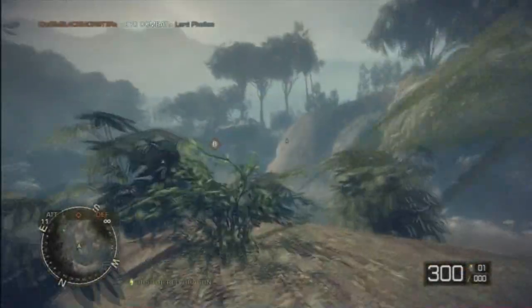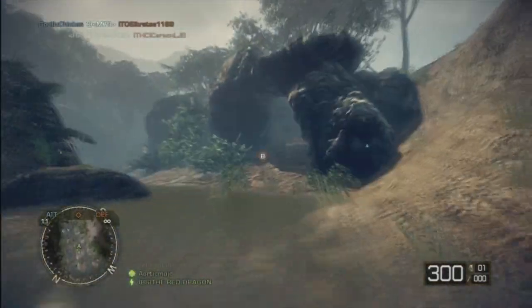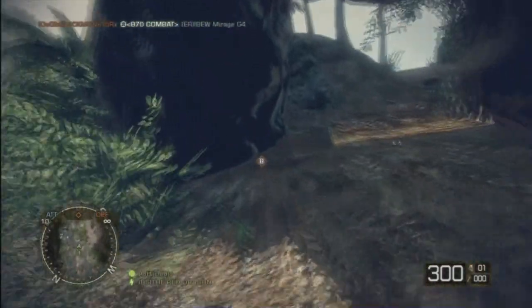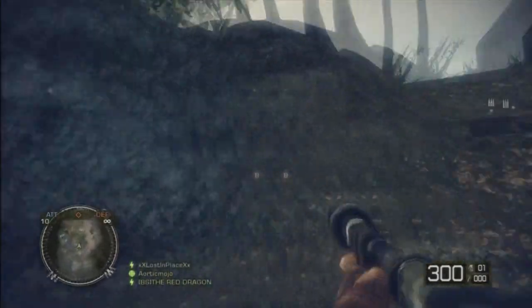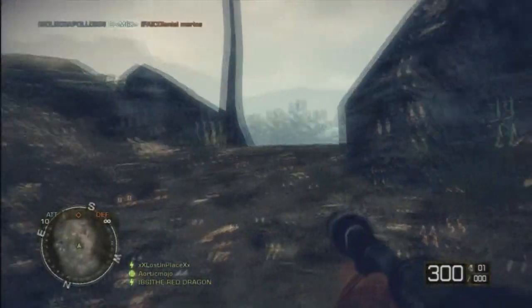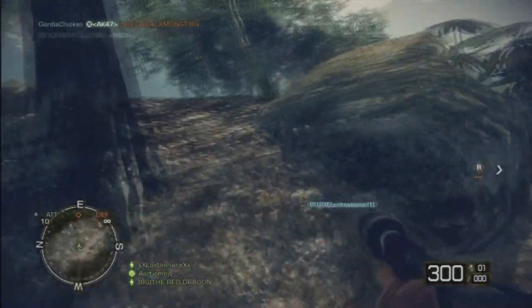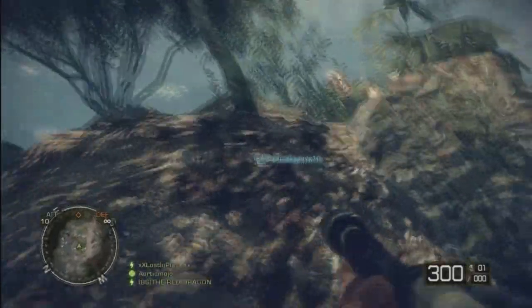Vantage Point is really compact and close quarters in the beginning. On the first section of the map — this is Rush — there are two main areas you can go: left or right. Through the left there's a tunnel, through the right there's a road. The enemy has our team locked down heavily on both sides and our team just doesn't have enough sense to do something different.